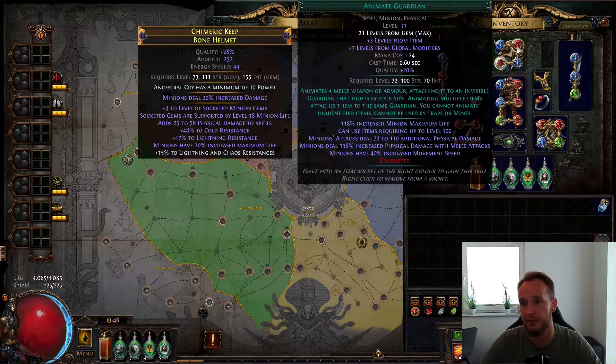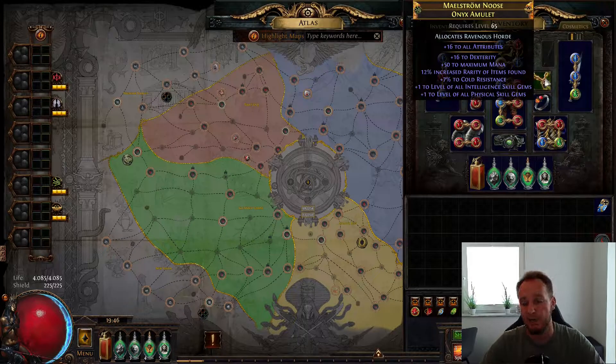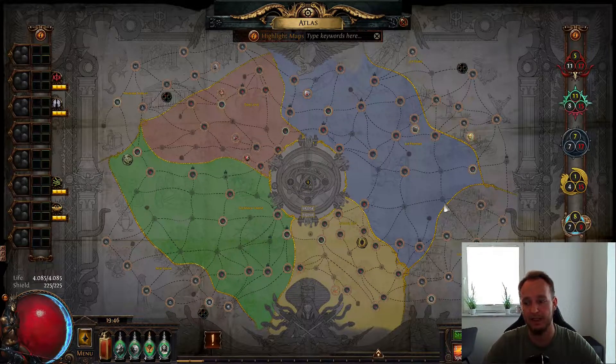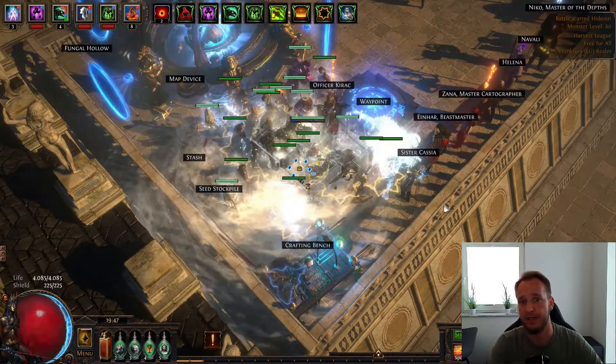My helmet is still the prettiest helmet I have ever crafted — Raise Spectre, Animate Guardian, Raise Zombie, and the Blood Magic Support. My amulet hasn't changed; I still haven't gotten rid of the cold resistance so I can add another endurance charge. I just have the same kind of crappy gear that I had before, but I'll kill Sirus level 4 easy mode — that's what I promise. Let's see. I'll set up the kill right now.